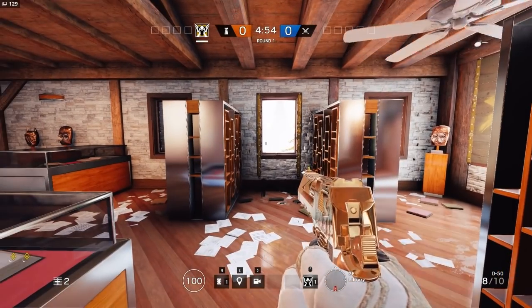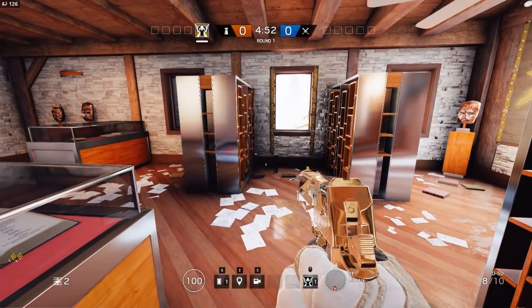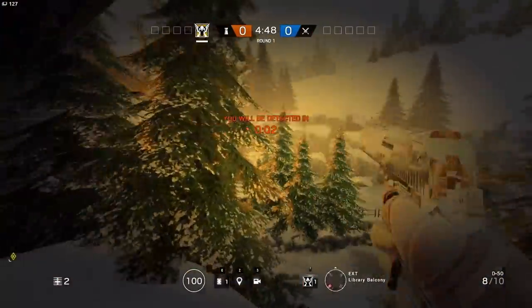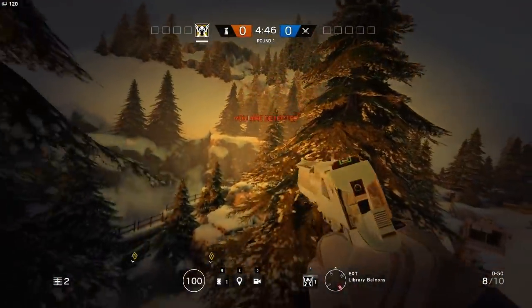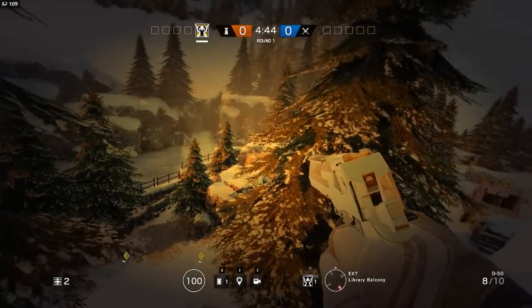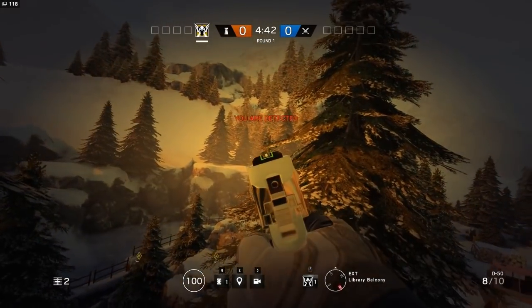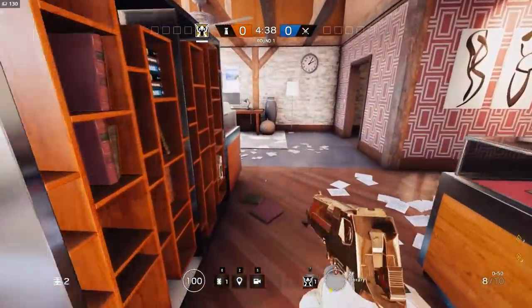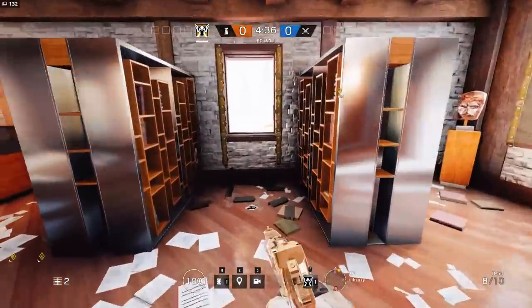Alright guys, for the first cam, you want to go into Library on the second floor of Chalet, and you want to go just to the south window. You want to jump out the south window and aim at the tall tree on the little rocky part, past this big one, right over there. If you do this quick, it'll take a tiny bit of practice, but it's not the hardest camera, and you get a lot of information.